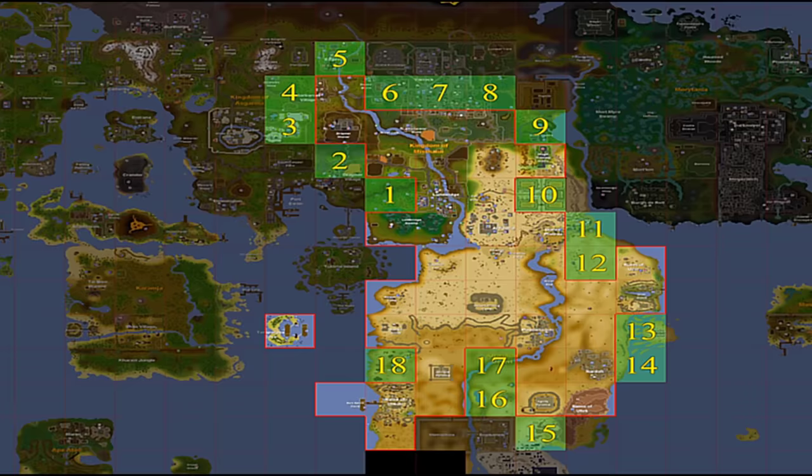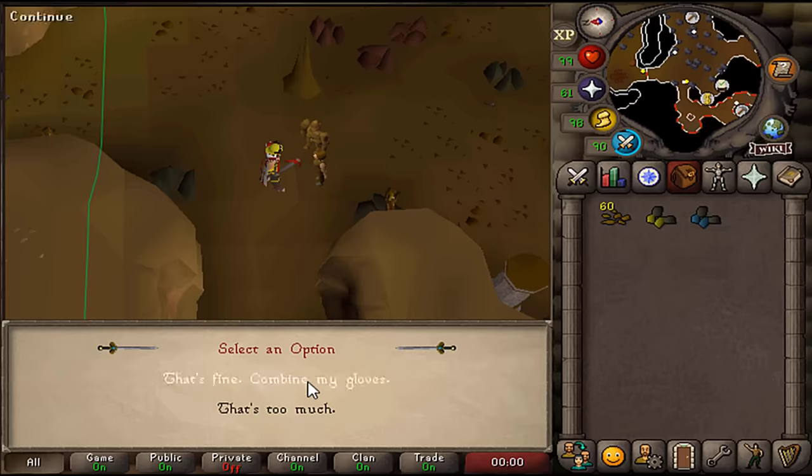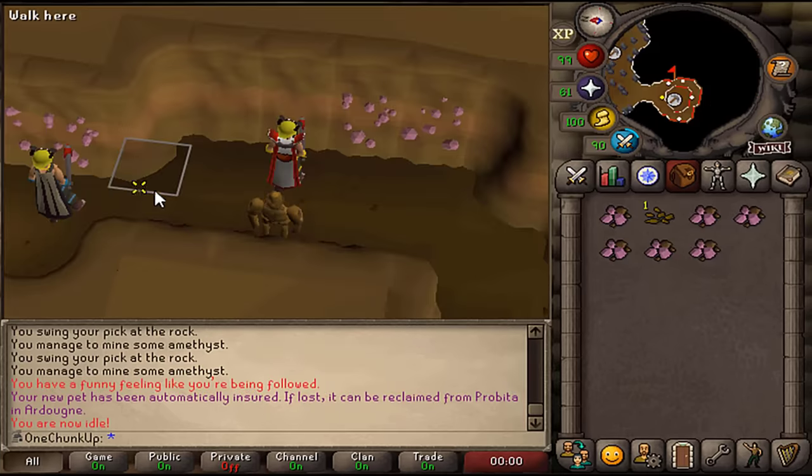Last time on this, I rolled Velidor, which meant I had to get 99 mining and 89 crafting. Then I acquired full prospector and expert mining gloves, and after that I also found a little friend. And now on this time of extreme, one chunk Iron Man.